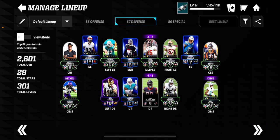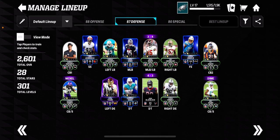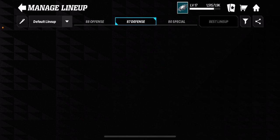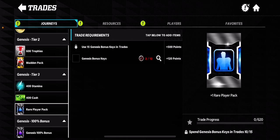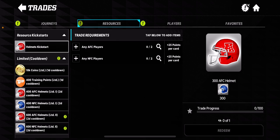The defense is looking nice — we have Chase Young, who's only level four so I still have to level him up. We have Derwin James, we have John Johnson, which I actually got out of an uncommon plus pack from the trade section, and Deon Jones at 95. The team's coming together, I'm really enjoying this game — honestly amazing in my opinion.